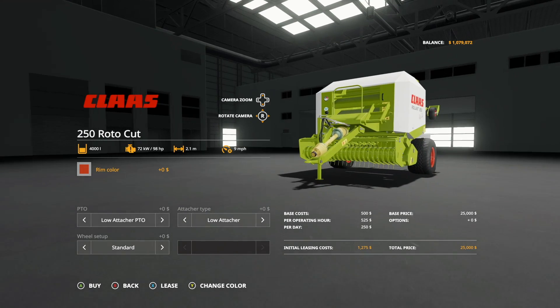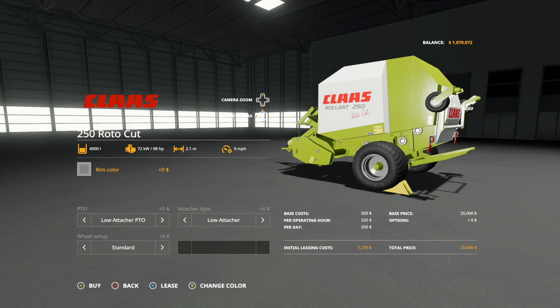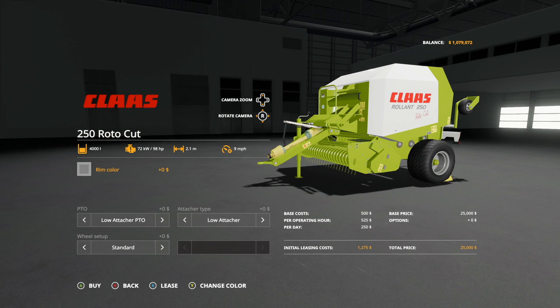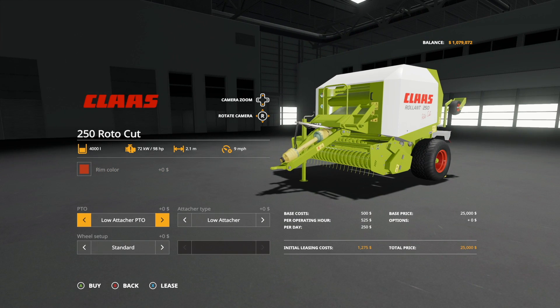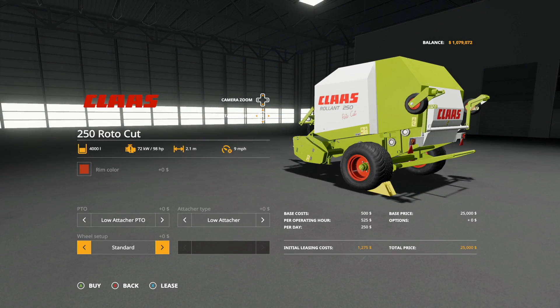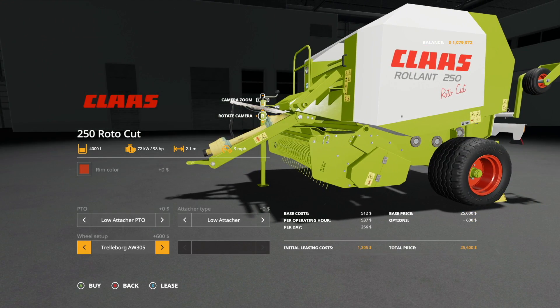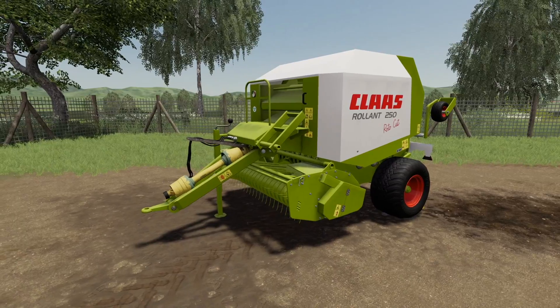Let's customize one. For rim color you get gloss red, gray matte, and primer gray — primer gray being the base color for most wheels in-game. For PTO you can choose low or high attached, depending on the tractor you're using. For tires you have standard, the AW303s, and the 305s which are slightly smaller — overall a really neat mod.